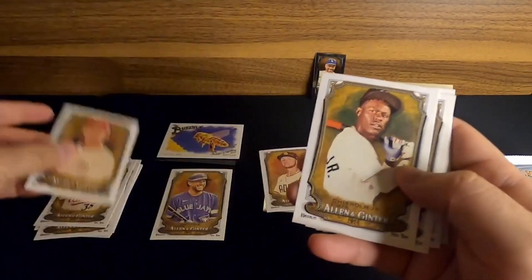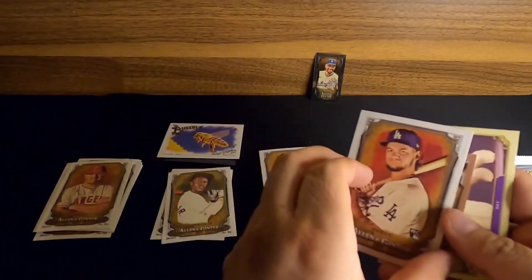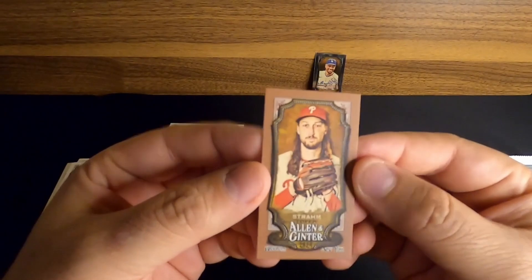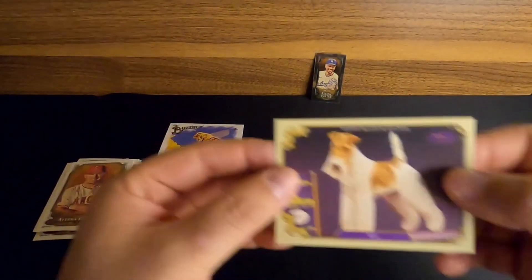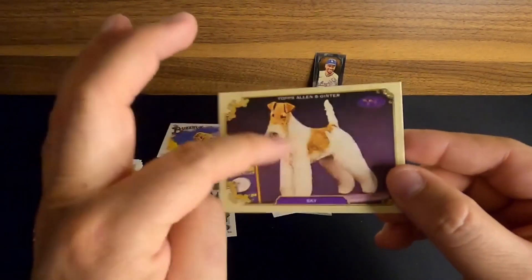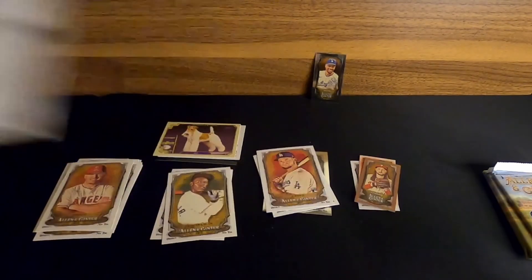Next up, we're going to get Matt McClain. We've got Jazz Chisholm for the Yankees — very cool. How about a Mike Trout? It's always nice. A rookie card of Andy Pages for the Dodgers. And then a Matt Strom Phillies card — not sure if the brown border has a special name but they're interesting. Our last card is going to be another Westminster Kennel Club card. One of the reasons I picked up Allen & Ginter is I'm actually interested in maybe collecting those Westminster Dog Show cards — I just think those are a funny insert to get.